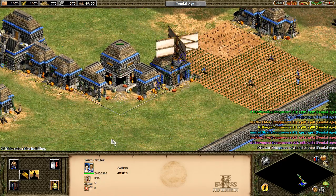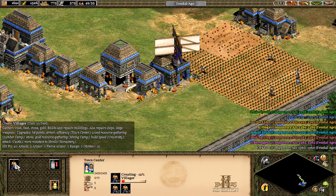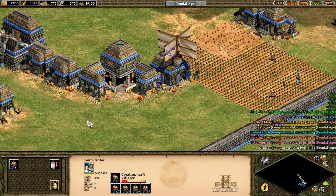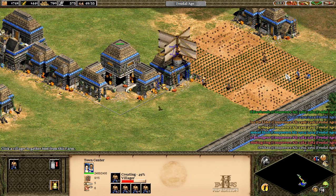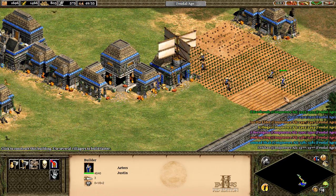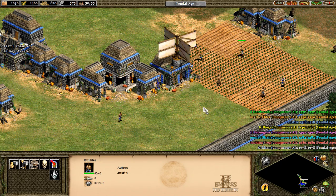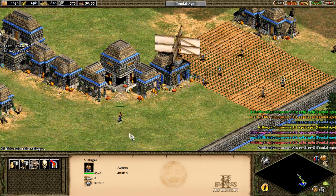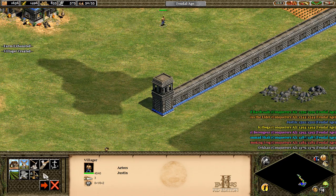I'm gonna build five more villagers, because I need some work done around here. We need that farm to keep going. This guy can help build around here. The wall's gonna get extended.